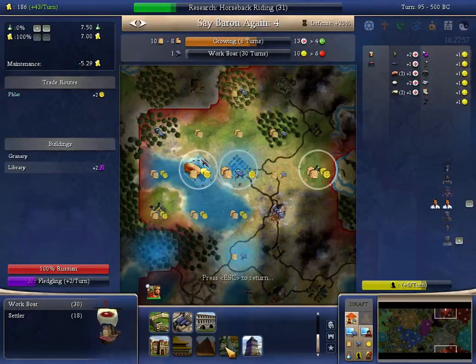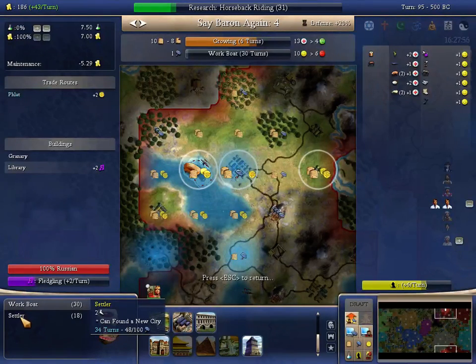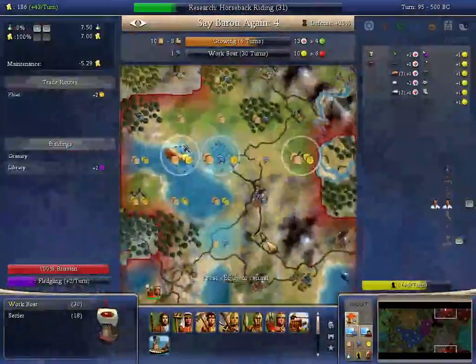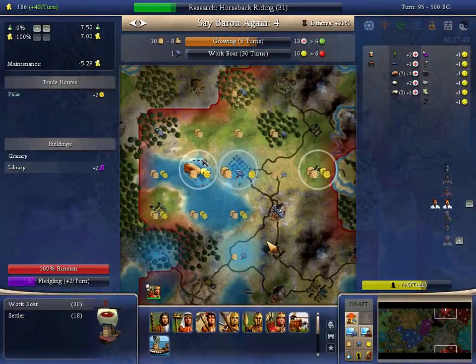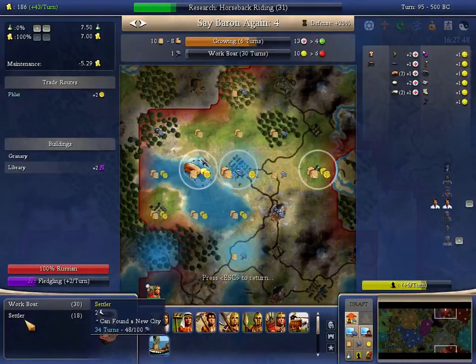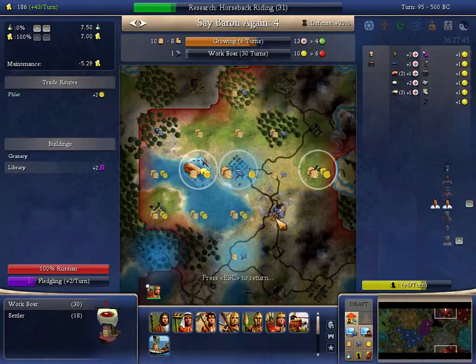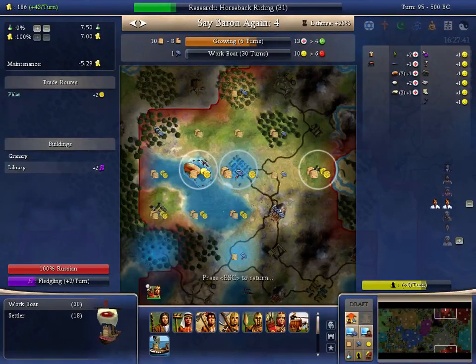So if I were to build this work boat and then whip it on turn 102 — I think 102, 103 it's there, 104 it's there, and 105 it does it. That's brilliant. If I were to whip this work boat, I could dump the overflow into the settler and finish it — I'd be four hammers from finishing it. So I could finish the settler end of turn 104, sort of have the work boat and settler done.